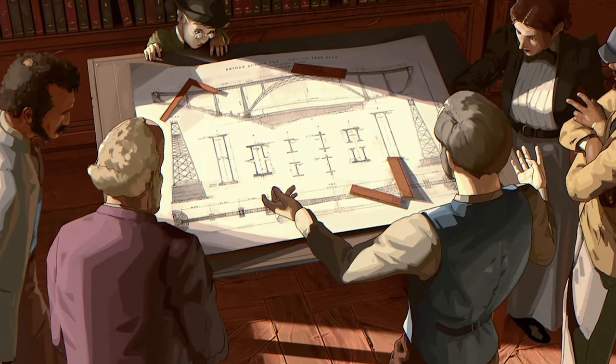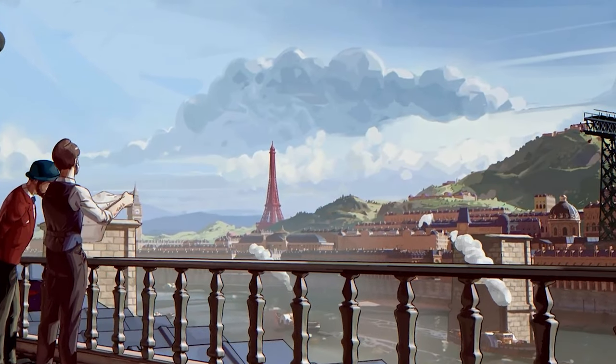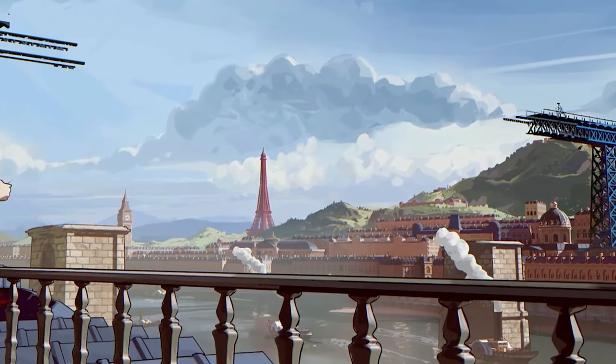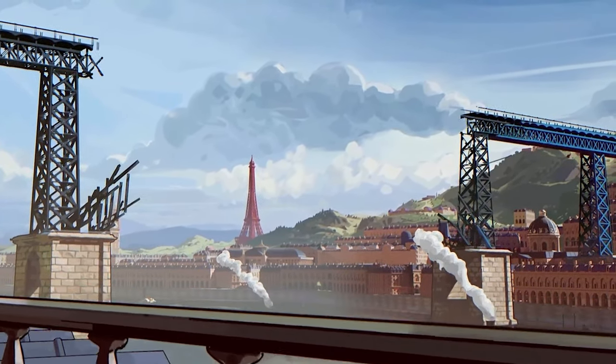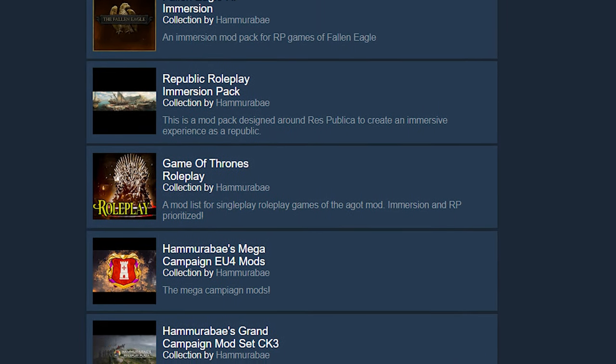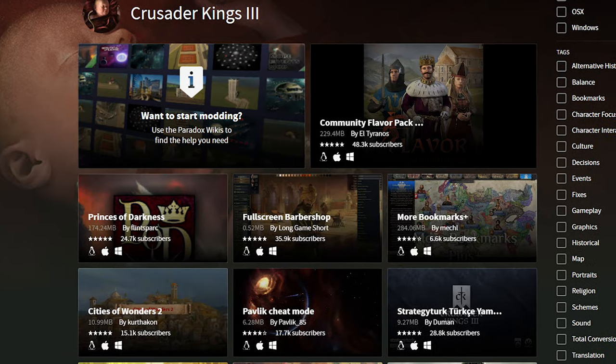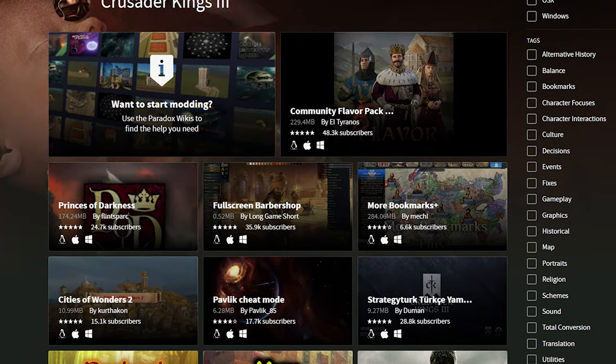I will cover each game in terms of what mods are really necessary and useful, as well as what you should avoid. I also have maintained mod packs for each of the games which are really fun and stable, if you want to skip the selection part. Mods can easily be added by subscribing to them on Steam, adding them to a playset in your launcher, and launching with them — keeping in mind that load order does matter. You can also get them from the Paradox Plaza directly.